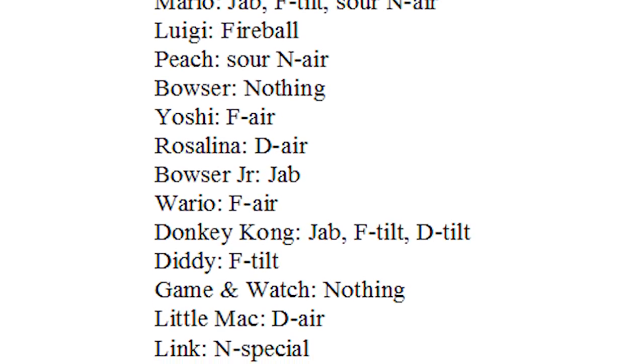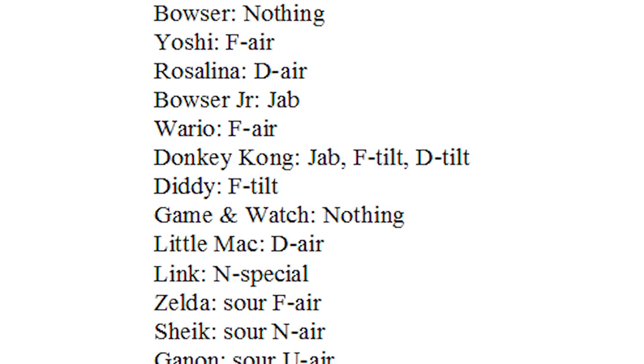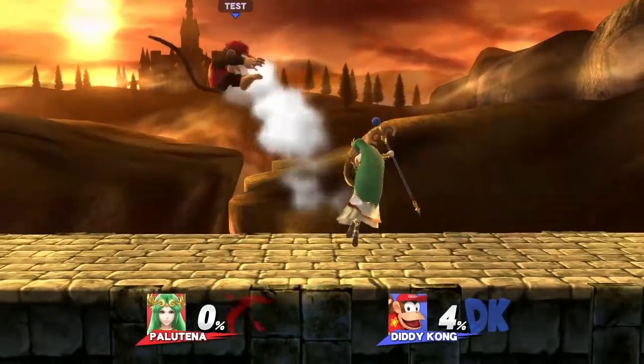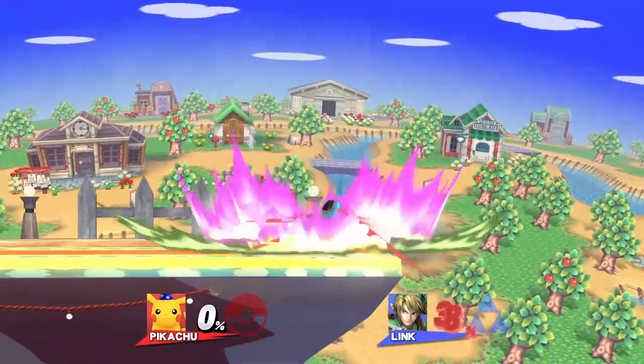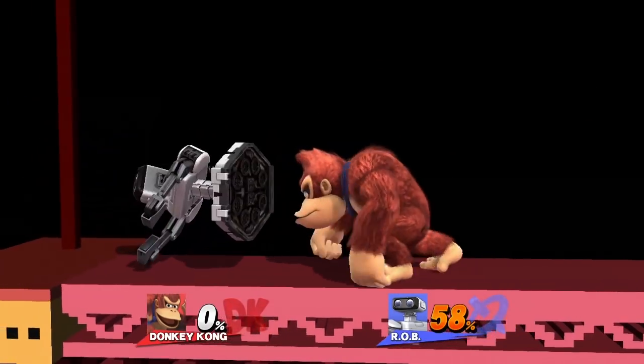I'll leave a list of moves that have locking capabilities in the description, so check that out if you want to know. Now for the hard part: setting up a jab lock. Against skilled players, they will more than likely land their tech every time they see themselves tumbling to the ground. However, there are certain setups that give a much smaller window to tech, such that even a skilled player might not react fast enough.